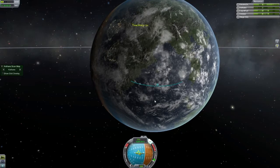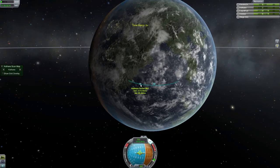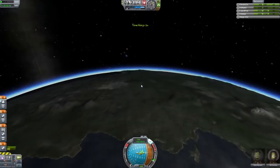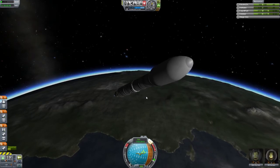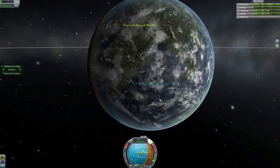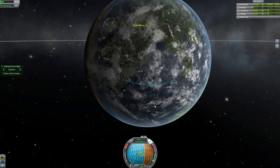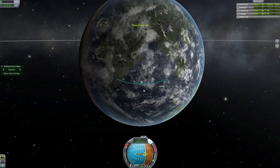Then what we do is the kind of thing I've done a few times before — we burn horizontally and then burn slightly up or slightly down, depending on where our apoapsis is, to make sure that we get a pretty circular orbit. We actually get a pretty perfect orbit this time around. I was really happy with how that went.